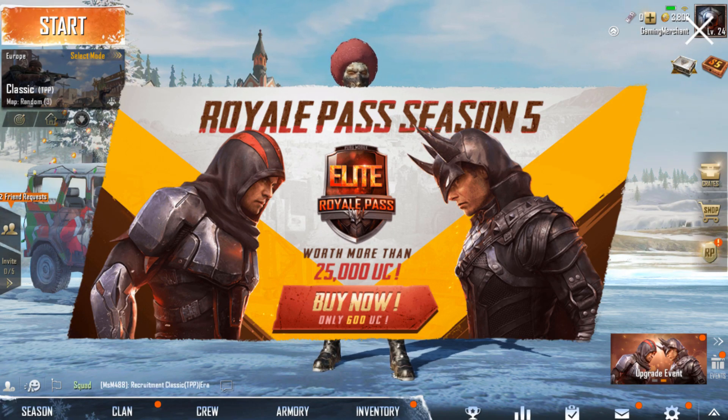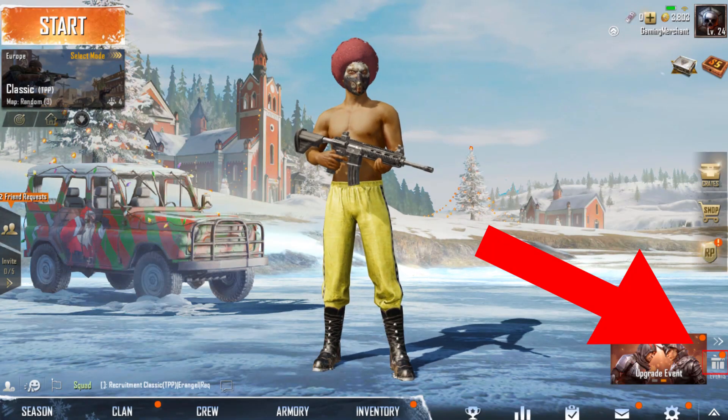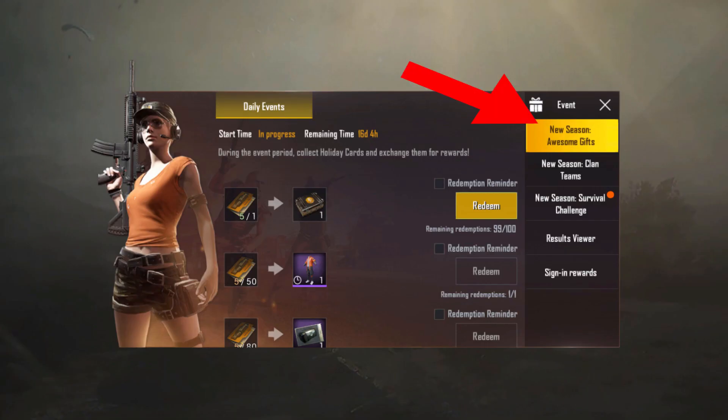To use your holiday cards in PUBG Mobile, just tap on this little icon down here. Next, tap on New Season Awesome Gifts.